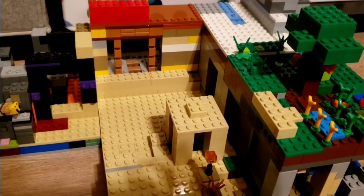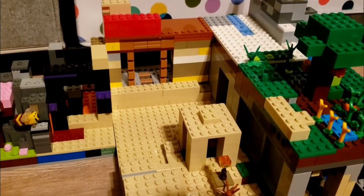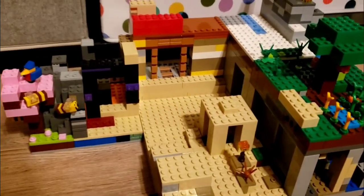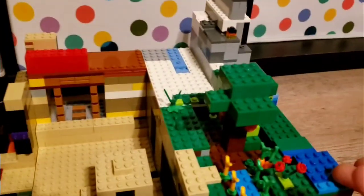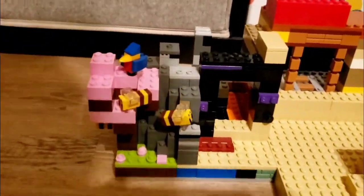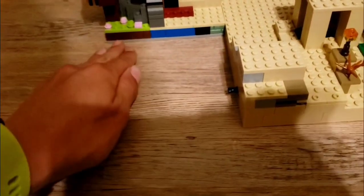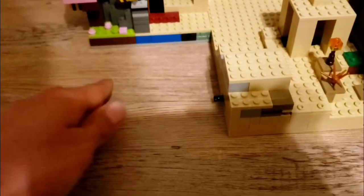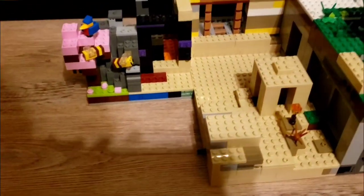Hey everybody, it's me again, the LEGO Master. Over the course of eight videos — seven if you count the one split into two parts — I've made six modules in my LEGO Minecraft world. I started with the desert, then jungle, then snowy plains, then badlands, then a cave module, and then in my last video I built a cherry grove with a basalt delta on the other side. Now in this video I'm going to make an expansion that expands my cherry grove, makes a plains biome, and ends the desert on the left side.